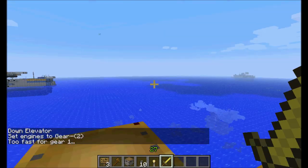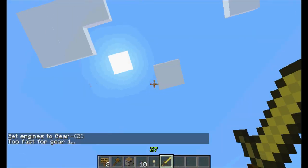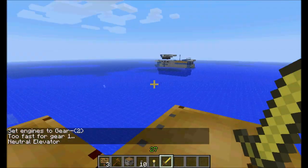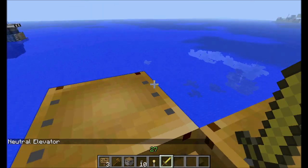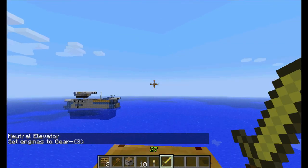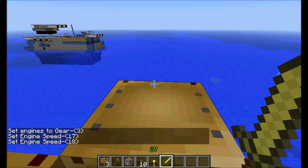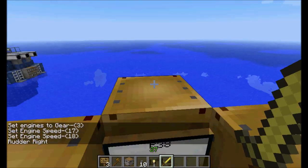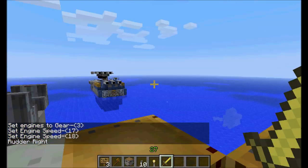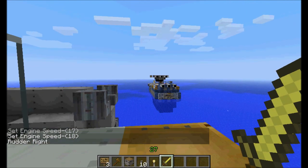I gear down — I should neutral. Come on now. Moving a little bit slower. Gear up, speed up, and diagonal here to move away from our obstacle.